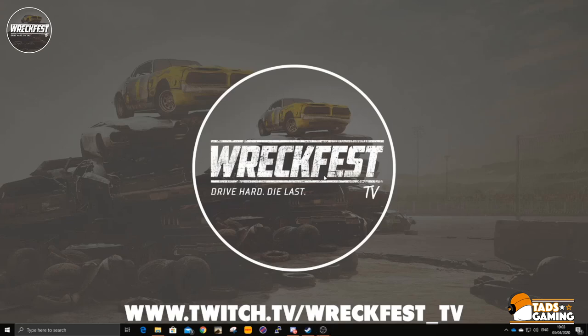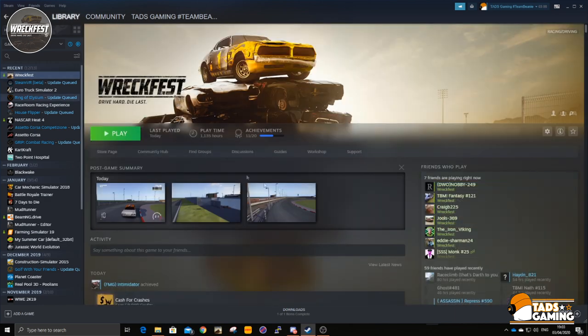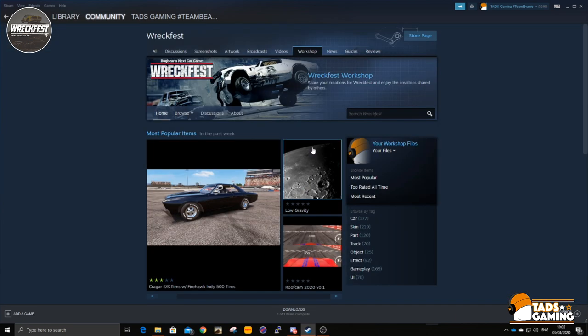Welcome to another TUD Gaming Top Tip. What we're going to do today is show you how to download mods for Wreckfest. We're going to go into Steam, go to Wreckfest Workshop. This mainly applies to the banger mod, but it just works for every mod that you find.